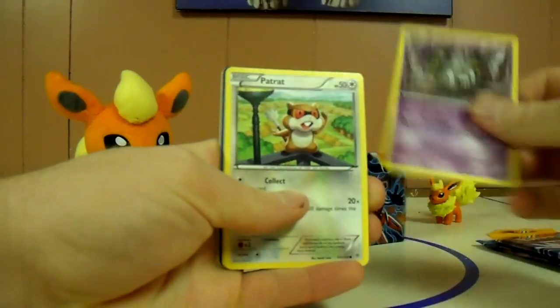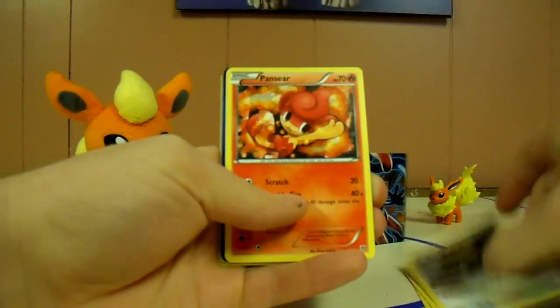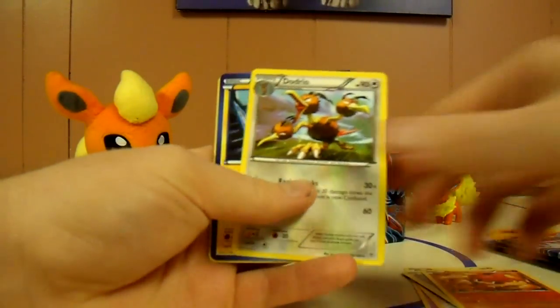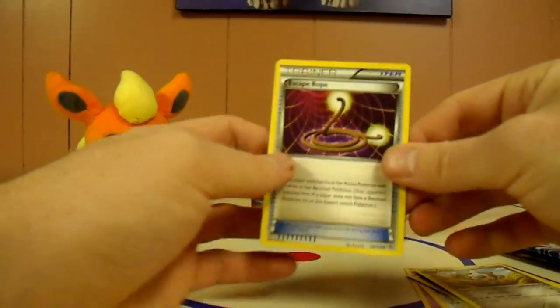Trubbish, Patrat, Frillish, Rufflet, Pansear, Scrafty Reverse — and that's a rare — and a Dodrio rare, so nothing too great in that pack. Rotom, Clang, and Escape Rope.